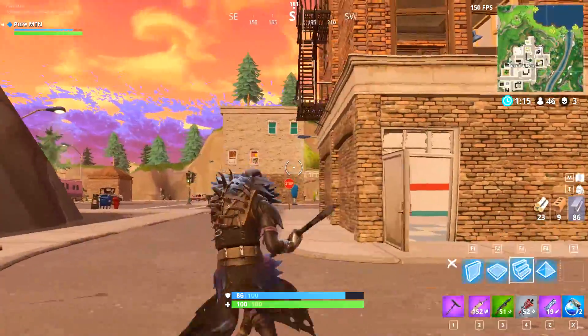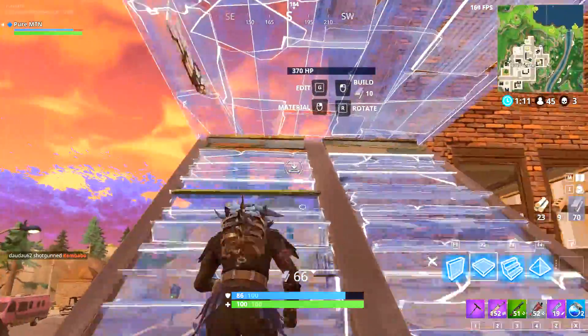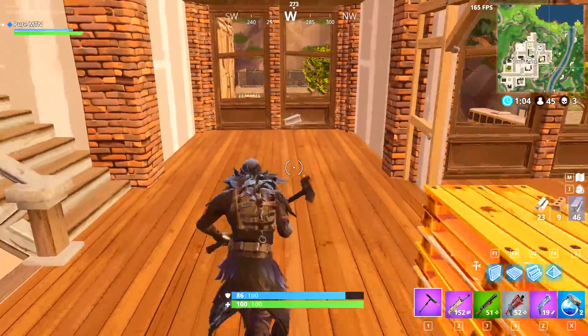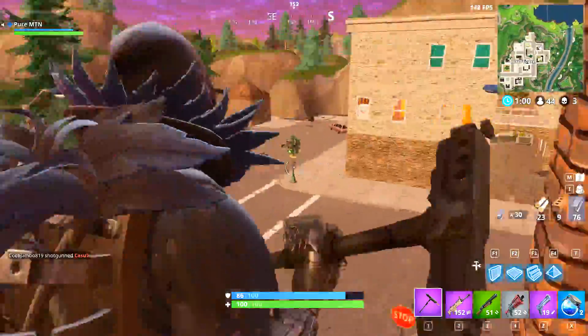I'll show you behind here how I usually do it. I usually land here when I take this building on the balcony. Because you can actually — you just crouch here and you can go through it. You can grab a shield, for example. We can also jump through it here — I'll show you right now. Just like that.